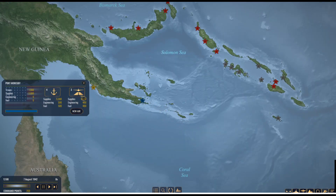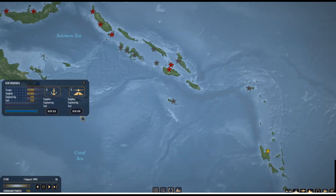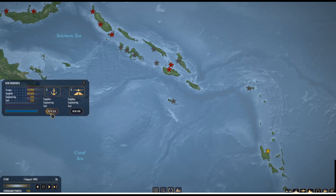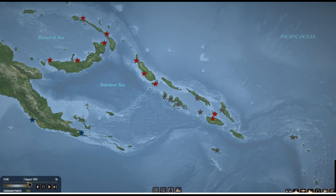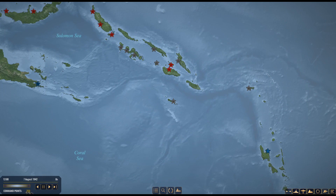Port Moresby already has some aircraft — eight Wildcats and four Avengers. New Hebrides has eight B-17s, eight Avengers, and eight Wildcats. We also have the option to start building ships and convoys to begin the assault. The game runs in real time — it's currently August 7th, 1942. We have 250 command points. I'm not sure if you earn more over time, but I can't imagine you'd fight the entire campaign with just 250.